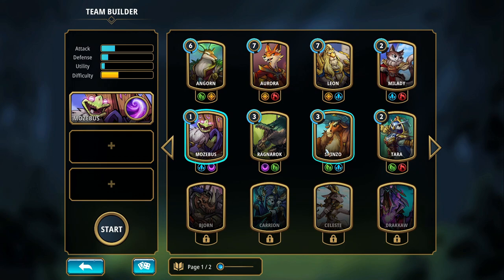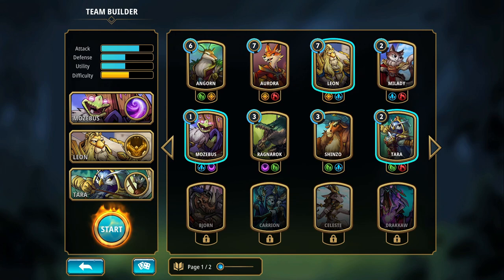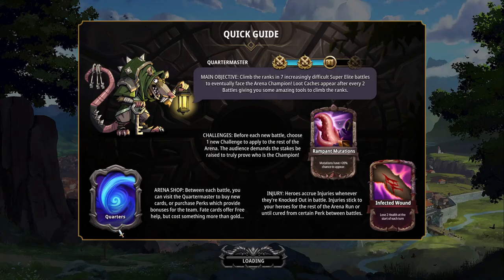Give me... Shinzo? No, we played Shinzo last time. Give me Leon. We've played Leon before — a good amount, as you can see by the 7 up there. And give me Tara. Okay? We'll do this. Pretty heavy on the attack, a little low on the defense. It is what it is. Let's send it.